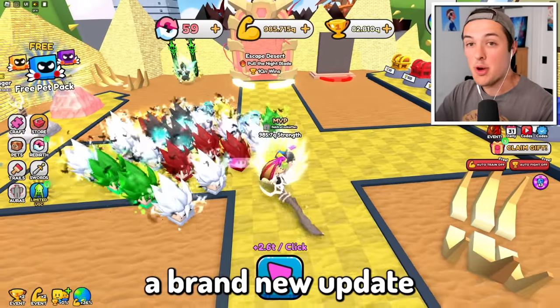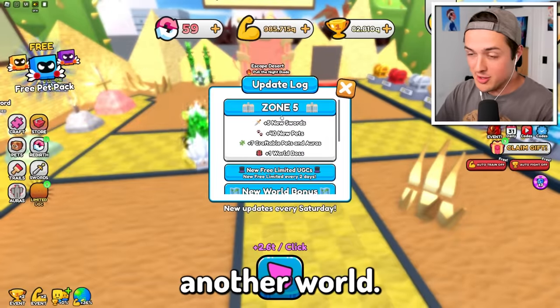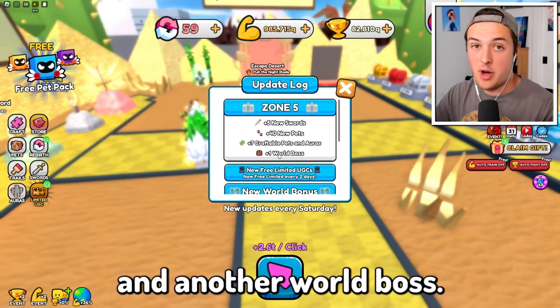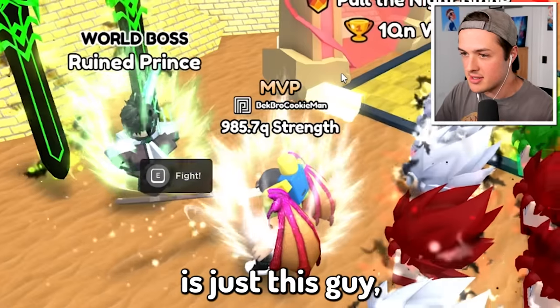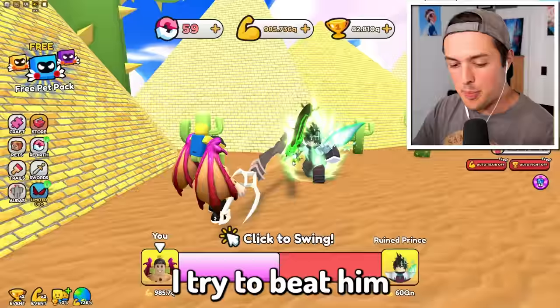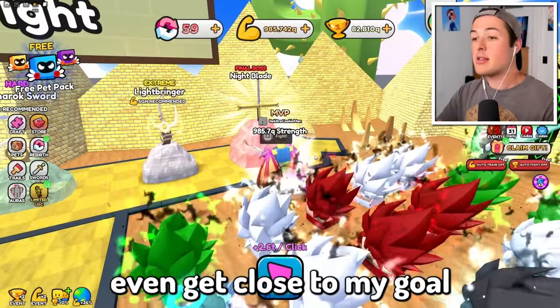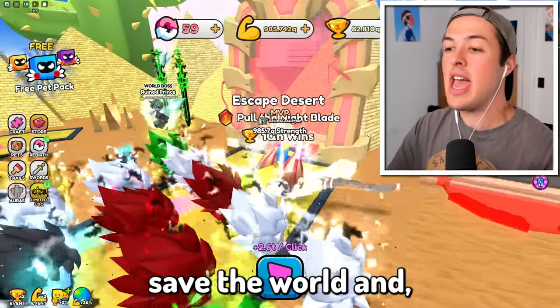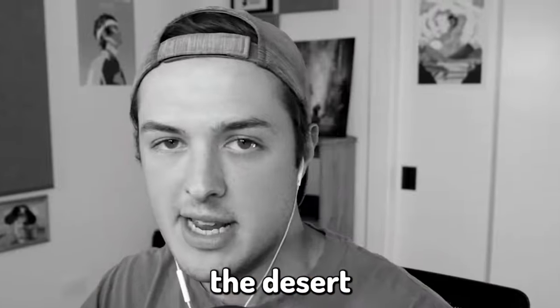This is the one I need to escape, because there was a brand new update where there's another world — zone five — that has five new swords, 40 new pets, and another world boss. The world boss right here, I think, is just the ruined prince, who just refuses to die. Every time I try to beat him, I can't even get close. So my goal today is to beat the final boss, defeat the world boss, get the epic sword, save the world, and escape the desert. Should be easy enough.